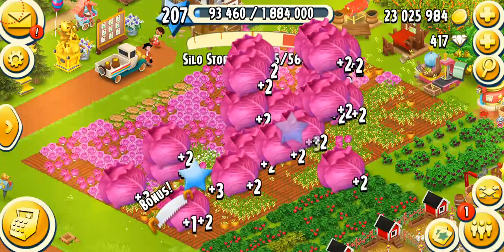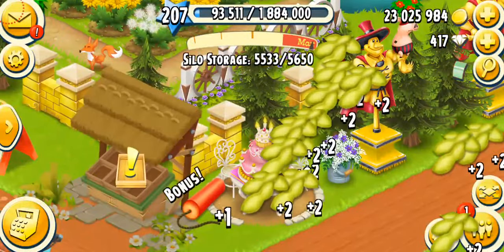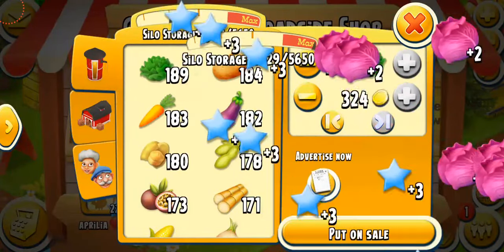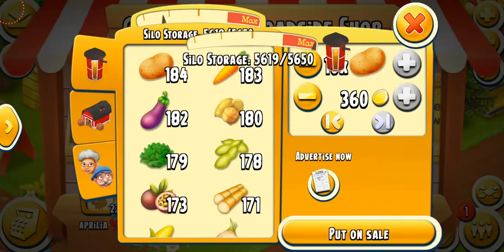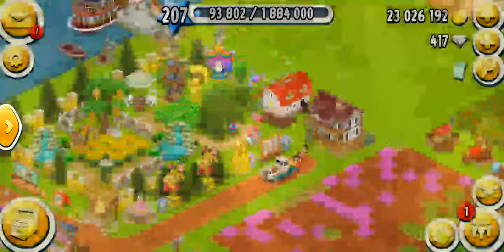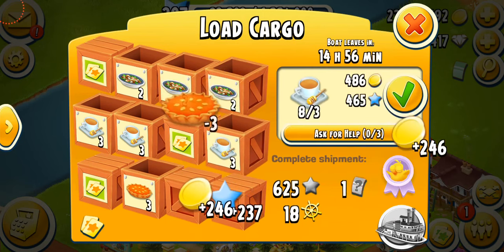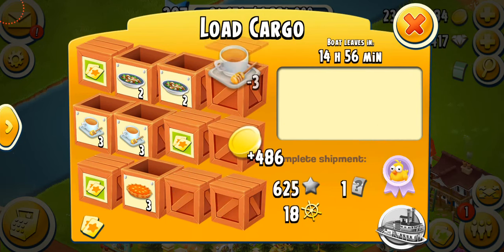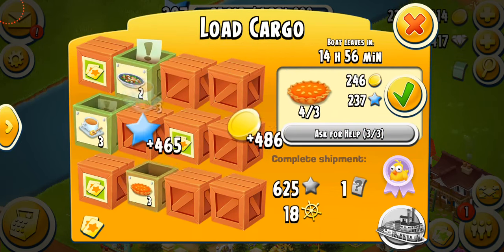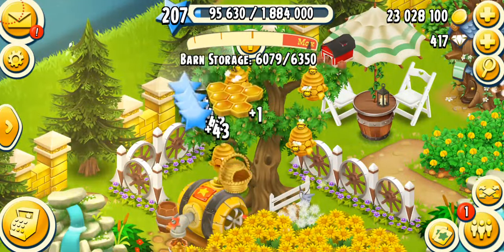Now I'm back on my farm and I'm going to harvest my crops. I've got some cabbage and soybeans. My silo just got full, so I need to sell some items. I have a lot of potatoes I don't need. I'm putting in some brinjals, lettuce, more potatoes, and more carrots. I'm going to do a boat order for honey tea and mushroom salad. Let me grab my peanuts and ask for help.